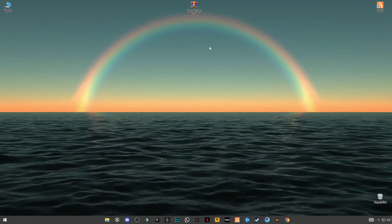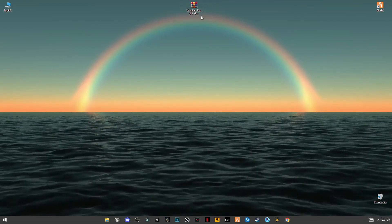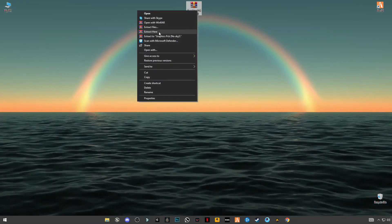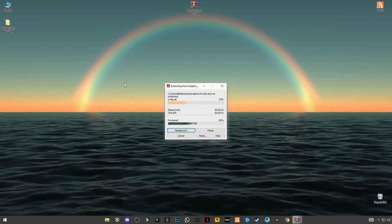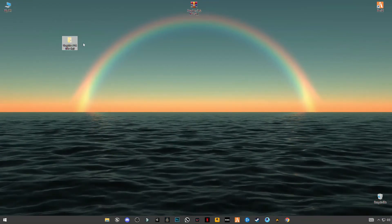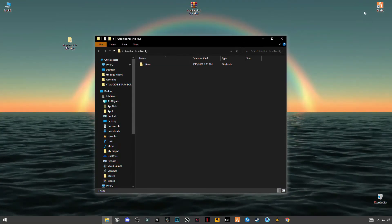First of all, this is the pack you have to download — the no sky graphics pack. The link is given in the description. After downloading it, just simply right-click and click on 'Extract Here'. Open the folder and you will see the citizen folder. Minimize it and go to your desktop.